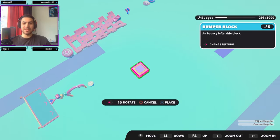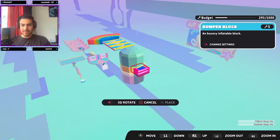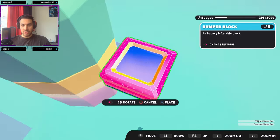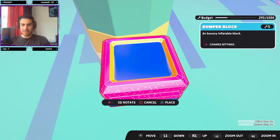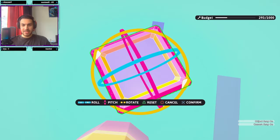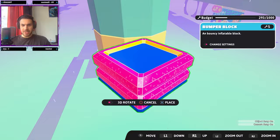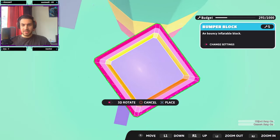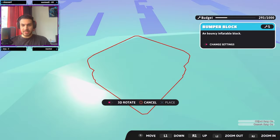Let's place it just underneath the pillar so people can bounce on it. We need to change the size — let's make it large. Should we give it a little rotate and make it like a diamond orientation? It's a bit off, let's rotate one more time — there we go, that looks much better! Let's make it a diamond shape to make it more interesting and place it there.